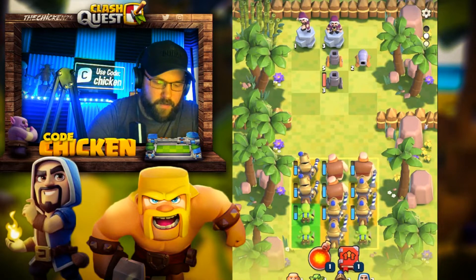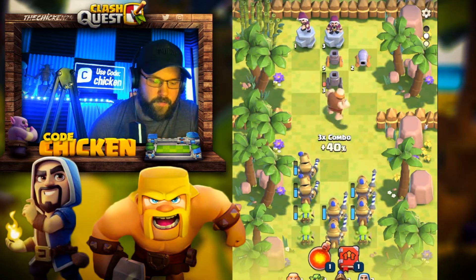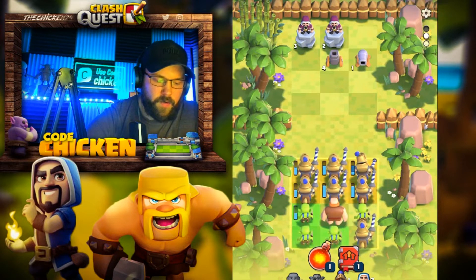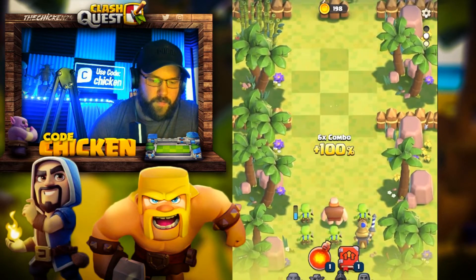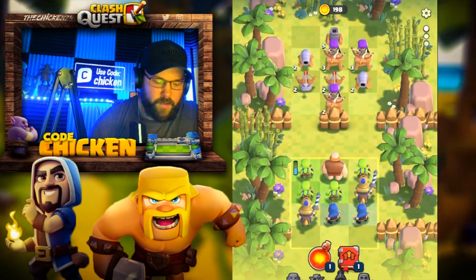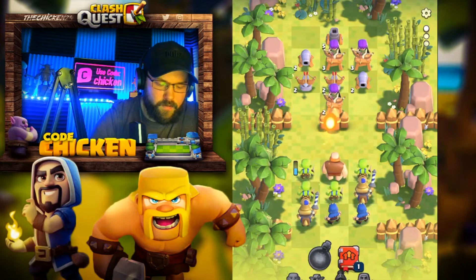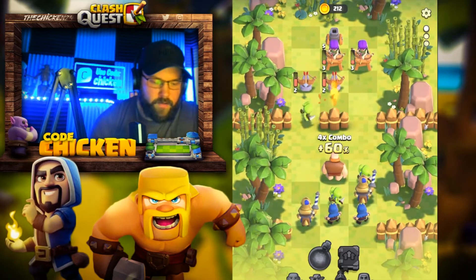The mortars aren't going to be that bad as long as we've got heavy troops in the front. Giants are going to do some nice work. Man, that thing's got some health. This is going to be perfect — six Princes, that's exactly what we want. Look at that, we got the next stage all opened up. Let's go send the Goblins in — just send them.